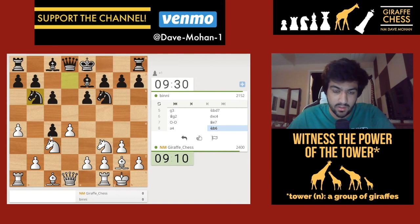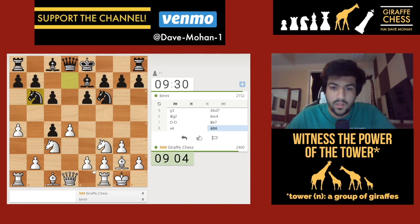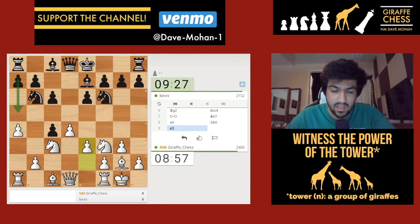I'm considering e4 and e3, not sure whether to push my pawn one or two squares. e3 looks like the more sensible move so I'm just going to play it. I wouldn't be surprised to see a5 here but I'll continue with queen to e2 nonetheless.